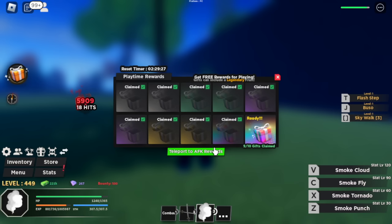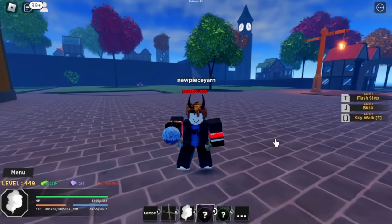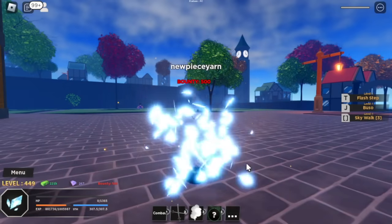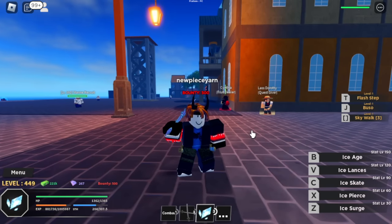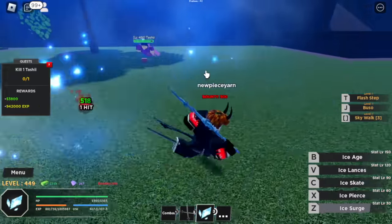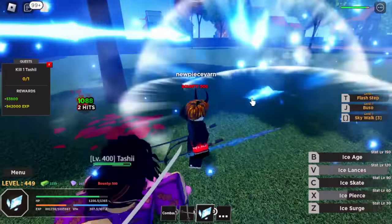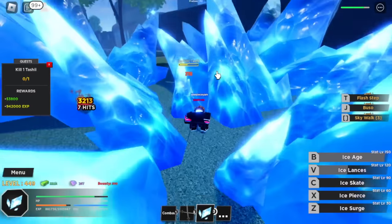There is a play time reward. If you're able to play for a specific number of hours, you will be getting a fruit. That fruit is, I think, the ice fruit. We're going to eat this one. We have a sword and three, five skills. Let's try it on Tashi. First up, the ice surge — that's a C skill. Ice pierce. Next up, ice lances. We're going to try ice age and then ice lance after that.